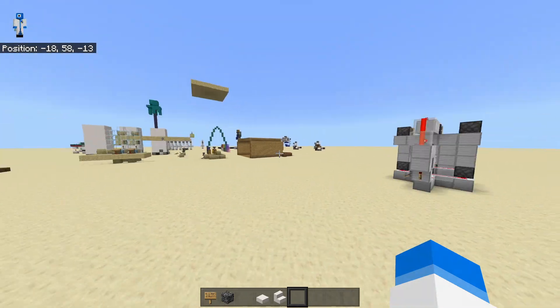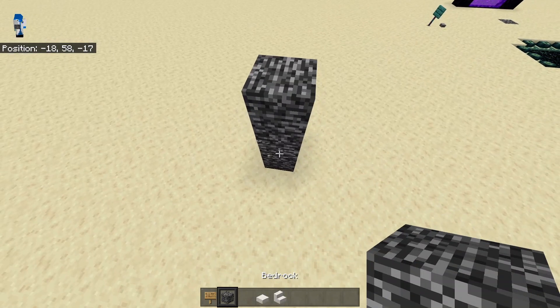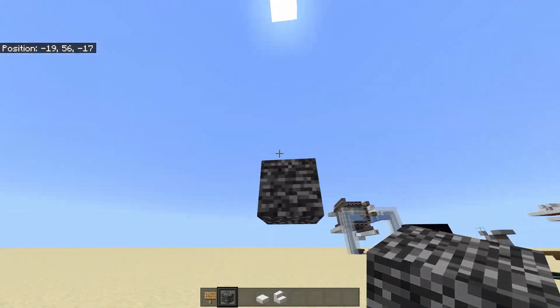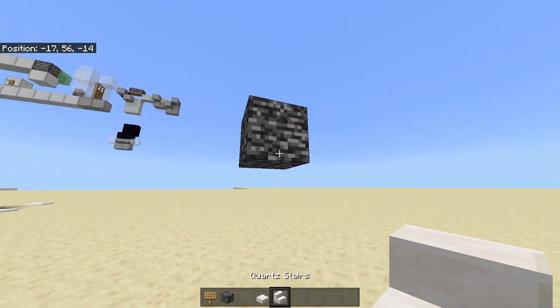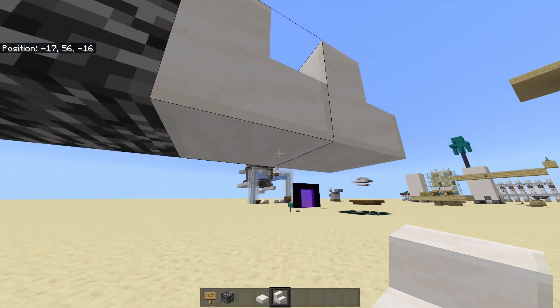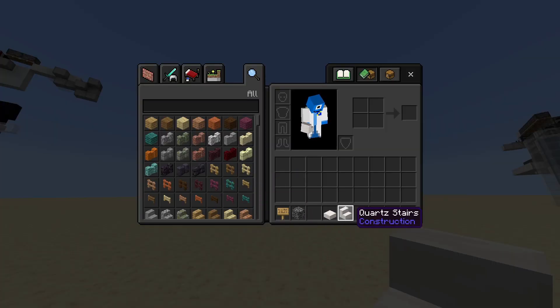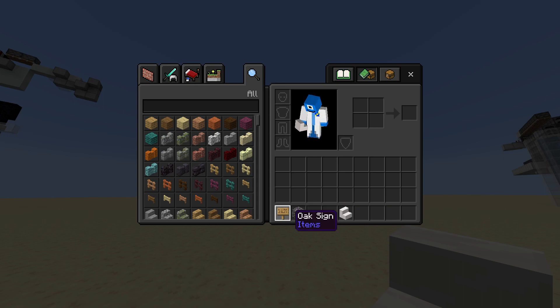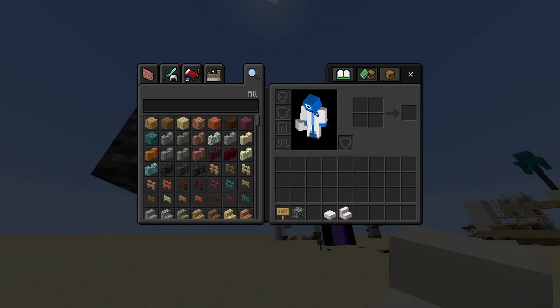This bedrock breaking method is extremely cheap to do. You can use it sideways and upwards — that's right. What you need is some stairs or some slabs: stairs if you're doing it sideways, slabs if you're doing it upwards. And then signs — as many signs as you really want. I recommend having multiples of all of these.